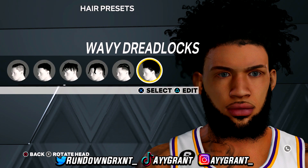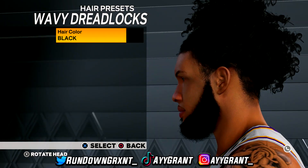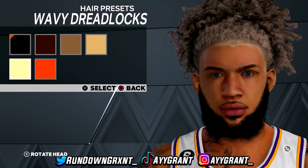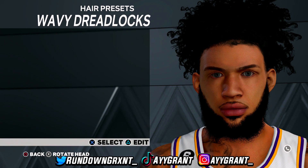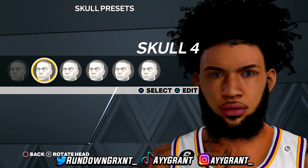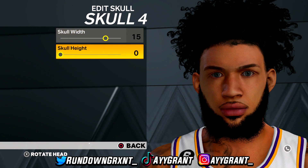For hair, we have wavy dreadlocks — even though they don't really look like dreadlocks. Hair color is black. You could put it blonde depending on preference, but I'm picking black. Moving on down to the skull: skull 4 with a skull width of 15 and a skull height of zero. Take your time with that part.